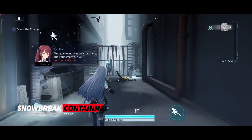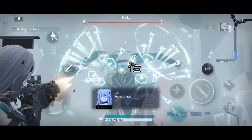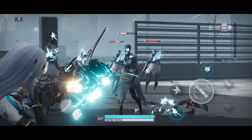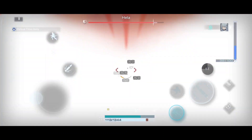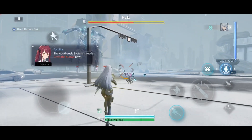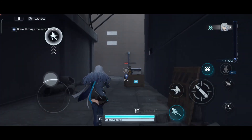Moving on to number 6 we have Snowbreak: Containment Zone. This one is a unique 3D sci-fi RPG shooter game built with Unreal Engine 4, set in a containment zone — a devastated city after a descent of the titans. As a helper, you embark on missions with godlike manifestations, wielding futuristic firearms and RPG-like skills, battling against colossal titans, and making friends with other companions. You can also explore co-op gameplay with friends for a next-gen cross-platform gaming experience. Overall, it's a nice anime-style action-shooter game with RPG elements.